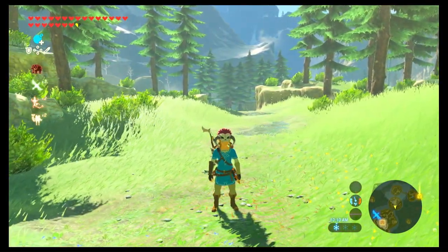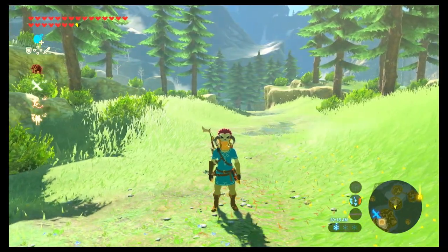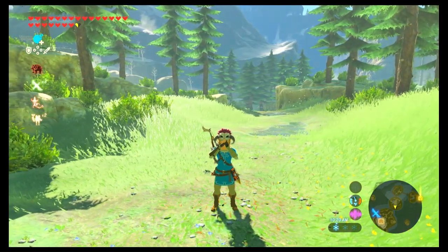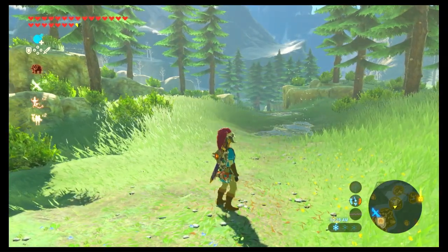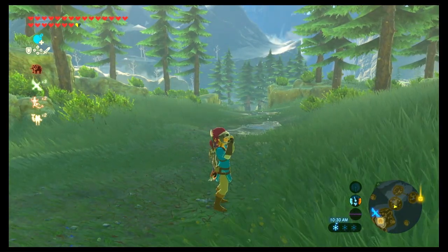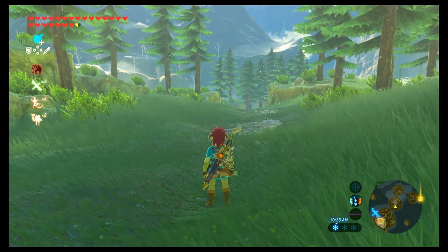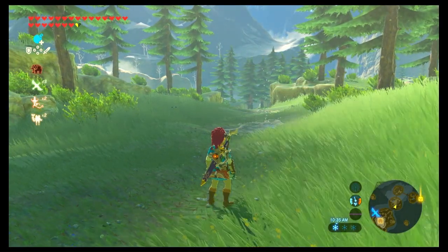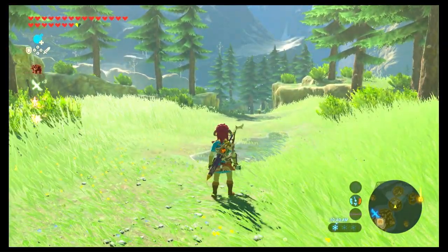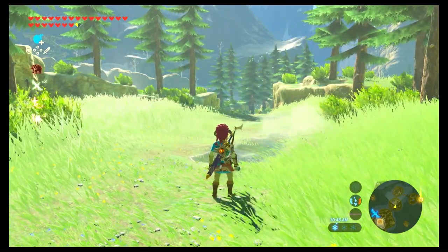What you're going to want to do is hold the whistle button — if you're playing with Joy-Cons, on the left Joy-Con the bottom button of the four arrow buttons will make you whistle. While holding that, on the right Joy-Con the B button makes you sprint — spam that as fast as you can and that will make you whistle sprint like this.